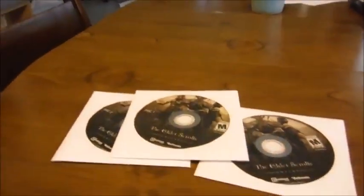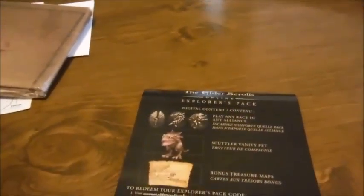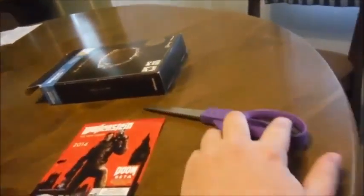Let's see. We have... way too many discs for an online game. There's another disc. We have the controls, the cloth map — I'll do something with that later — and we have the codes for the ability to play any race, to get the Scuttler, and to get the bonus treasure maps. Then we have an advertisement for a couple of games. Maybe someone's interested in those games, maybe not. Not my thing, but what can you do?